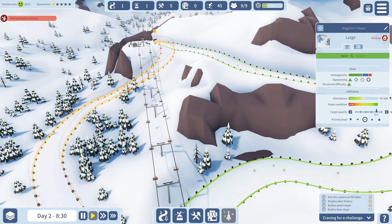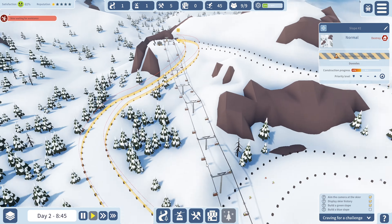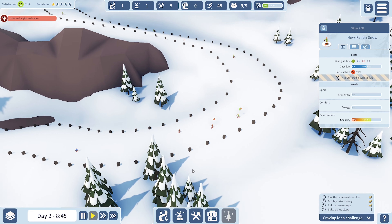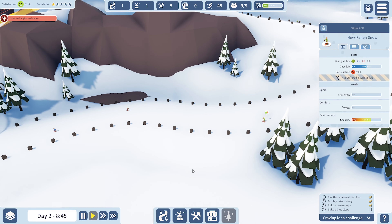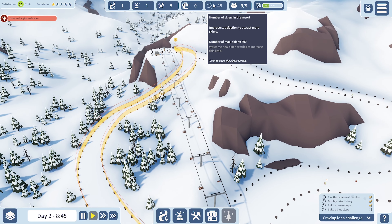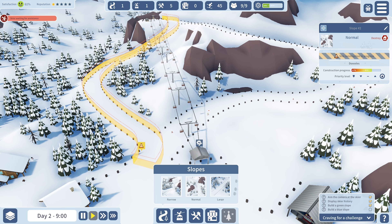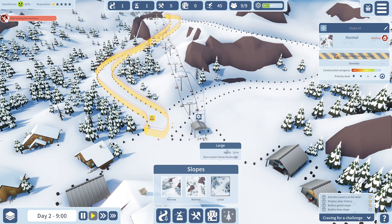That's done. We need to turn this into a blue slope. Another skier has hurt themselves and suffered a serious fall — yet he's still sliding all the way down to the bottom. So that's 45 skiers. There's no food at the top yet. Was that a large lift? No, just a normal one. Let's get this built.